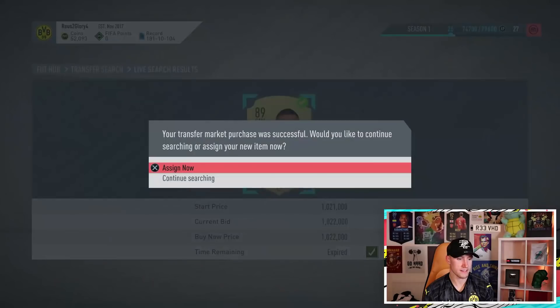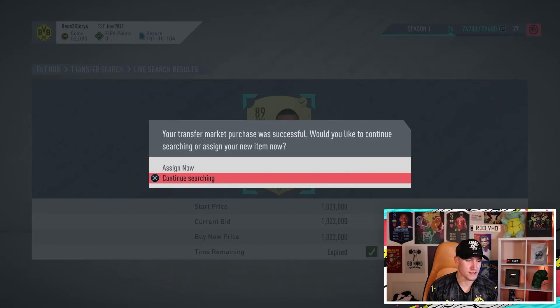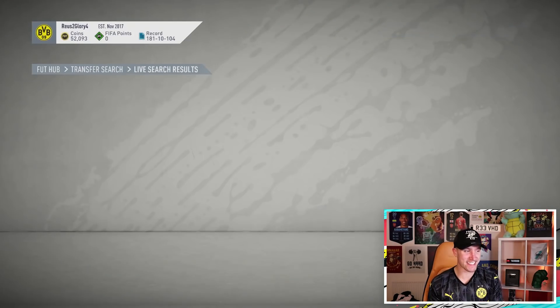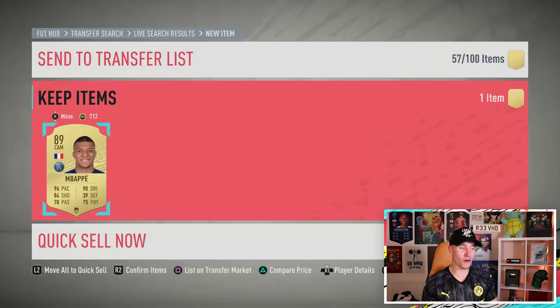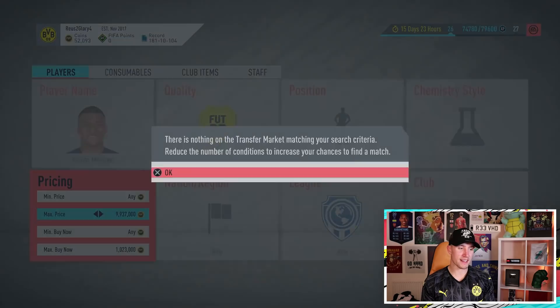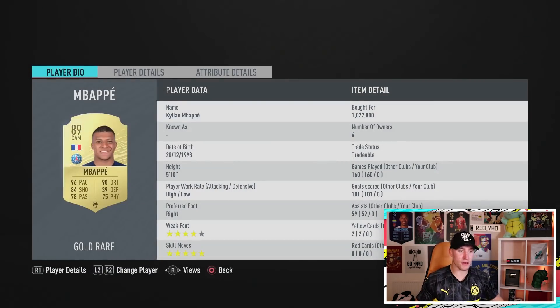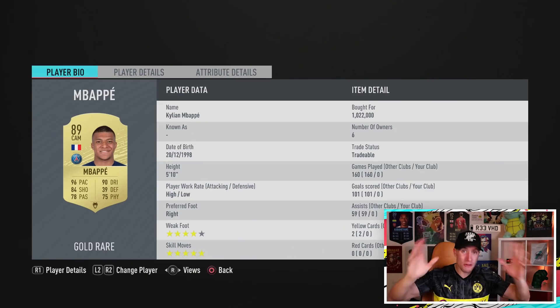I'm definitely going to get an Mbappe, but getting him for 900k... I thought I did it all perfectly. We'll take it - 1,022,000 coins. I probably should have set it a little bit lower. But we have Mbappe, ladies and gentlemen - it's the biggest purchase of the entire series! Kylian Mbappe is now in the club, with a hunter chemistry style. With the hopes of getting Griezmann tomorrow morning, that is where we're going to end the episode.